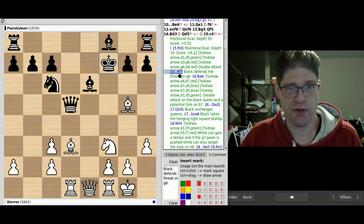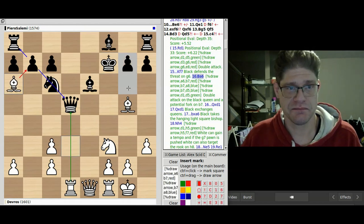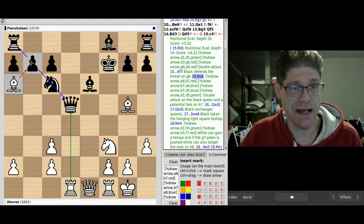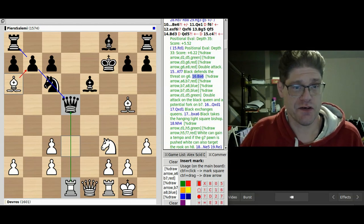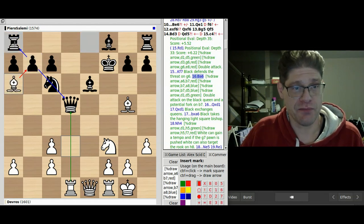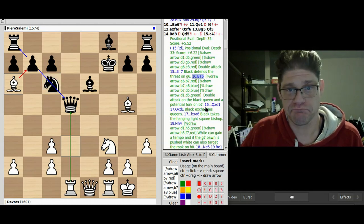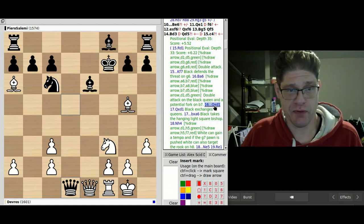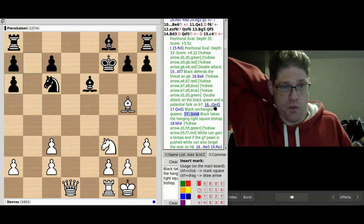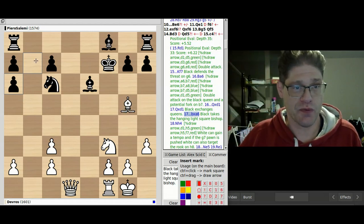To prevent that, my opponent comes down to defend this square. Now we have the discovered attack — I'm attacking this pawn and the queen is in jeopardy. If my opponent defends the queen, I have the ability to take the pawn on b7, which results in a fork — another tactic. I'm threatening both the rook and the knight at the same time. Perhaps my opponent would exchange queens, and then my light-square bishop would be taken so the fork wouldn't happen.